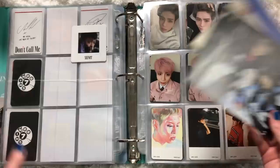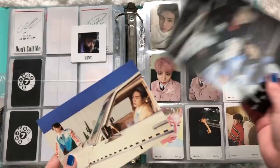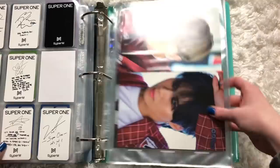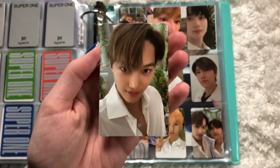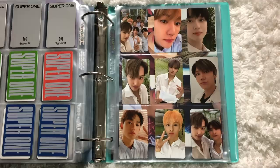These will go in the two pocket, but I actually ran out of two pockets — didn't even realize. So I can't put these away right now; I'll stick them inside for now. Now we'll move on to Super M. I have the very last Super One card, which is Kai — look how cute! So now Super One is complete. I don't love that Ten and Lucas's cards don't have a green background like the others.